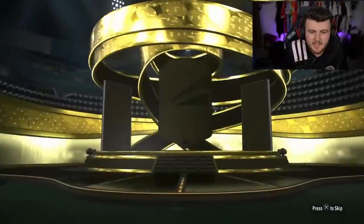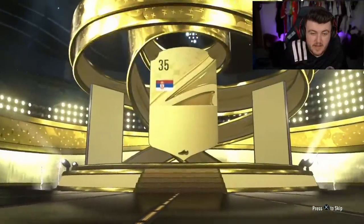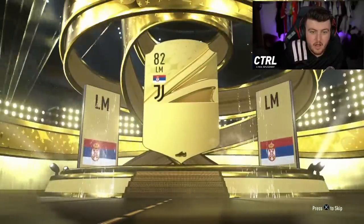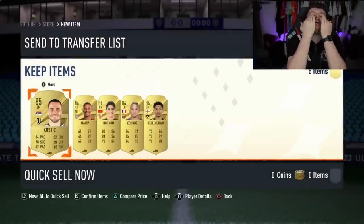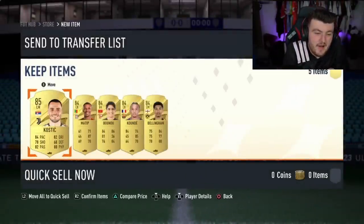We have Amy's pack next. Let's see what we can get. Are you kidding me? Gold. Please don't be an 84 again. 85. Are you kidding me, EA? Why? It's such a scam. 85 and 4x84s. That is such a scam from EA, man. That is dreadful.